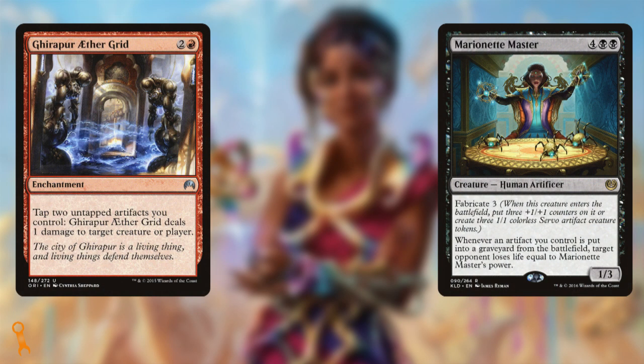I can see your point about survivability too. Once you start tutoring a combo piece or two, you're basically shields down. Your opponents are going to start to sandbag removal and counter magic to prevent you from going off. It's here where we'll want to ensure you can fire right back and protect your pieces. After talking with Ben about his list and the issues that could be observed, he requested we look at how best to focus the deck on going wide with artifacts — as many as possible — in order to take advantage of synergies like Ghirapur Aethergrid or Marionette Master. We can still assemble combos, but we'll want to look at ones that make us a volume of artifacts, as opposed to give us infinite turns.